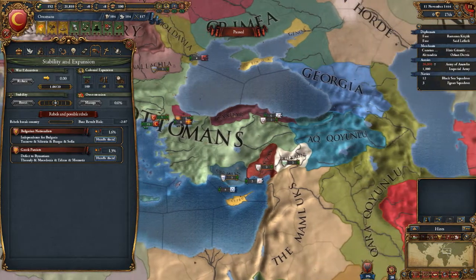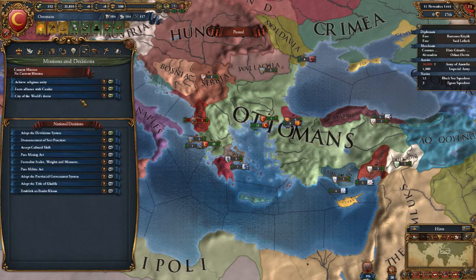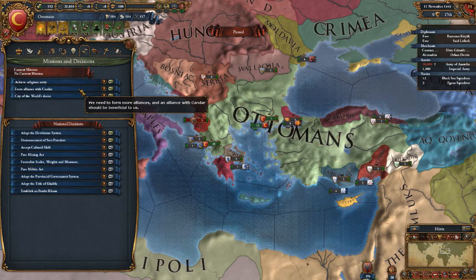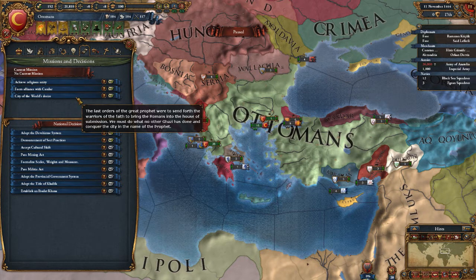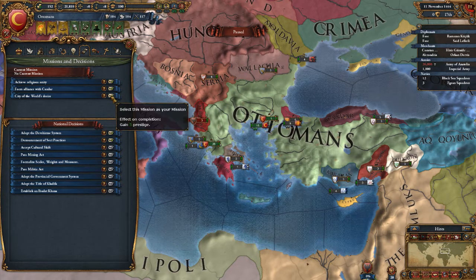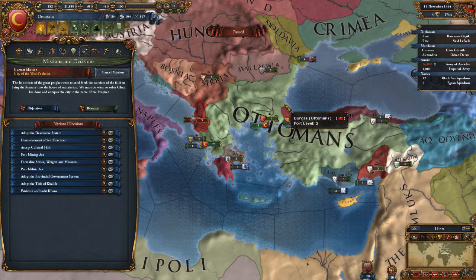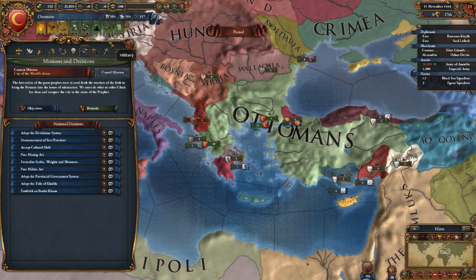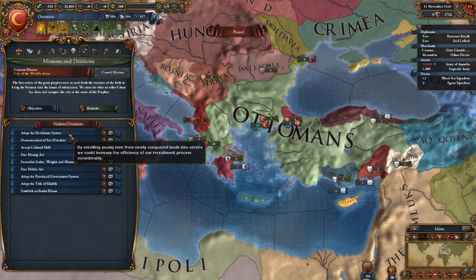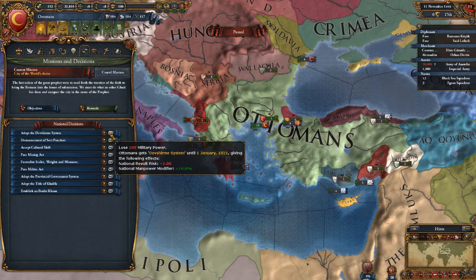Let's disable this and turn these messages off. We don't have an idea yet. Forming an alliance with Kandahar — city of the world's desire. Byzantine does not exist and you own Constantinople — we're gonna go for them soon. They're small and fractured right now.